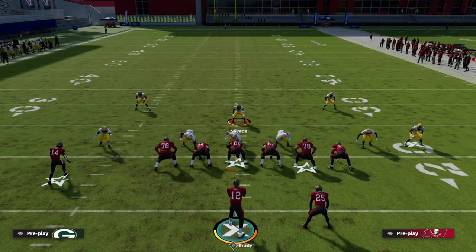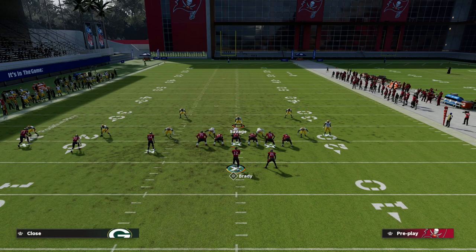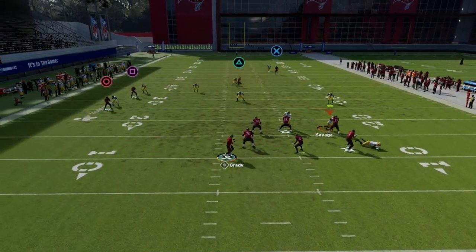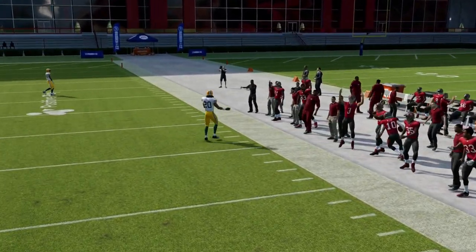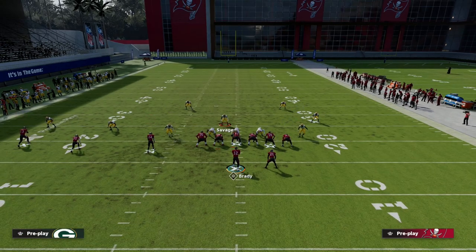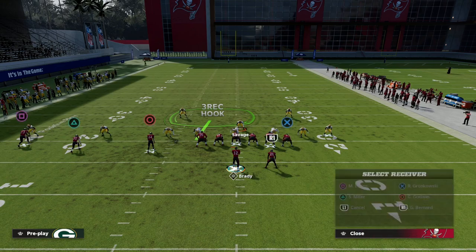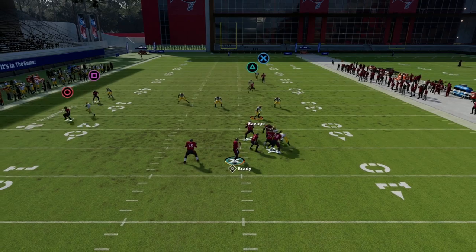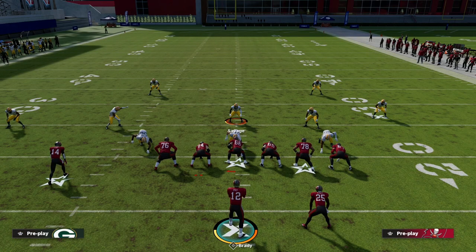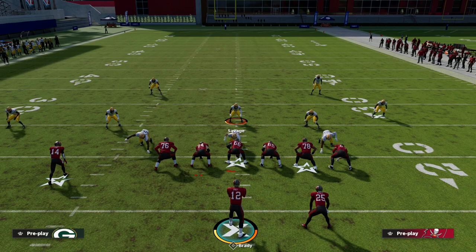If they run an inverted concept — something a lot of trips tight end players have gone to because people have figured out keys for slowing down the number three receiver — you'll still get decent match reroute coverage on that triangle receiver. That safety can guard him and you can user him since there's nothing else to user on the play. What I love about 3-3-5 Wide is it puts me in a great position to press that number three receiver right off the line of scrimmage. The zig isn't really open and the crossing route is manageable as a user.